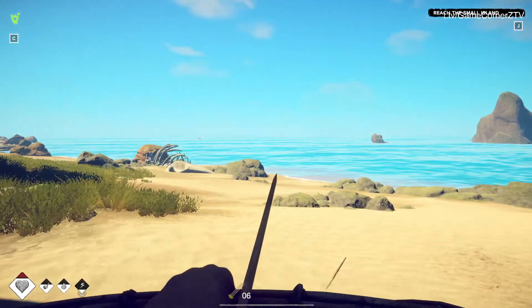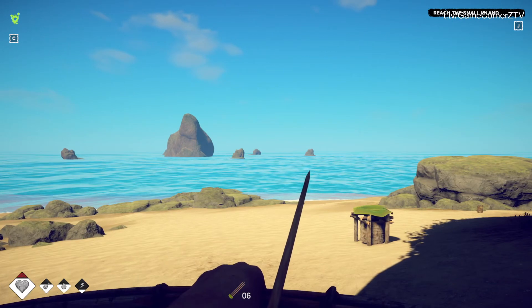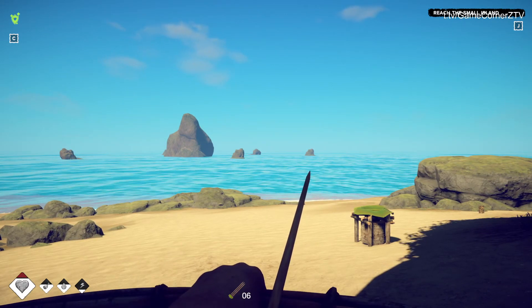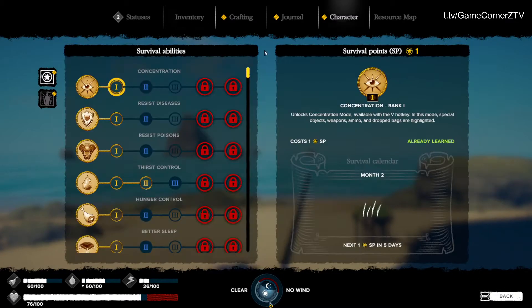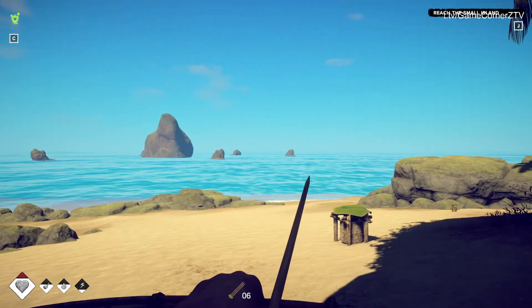I was going to go build a raft and go to a different island, but not yet. I want to get my character skills up first. When you go out to sea, it takes a while to get somewhere and you get thirsty and hungry. I have my thirst control at level 2 now, so I want to get that to level 3, and hunger to level 3, before I do that. But we'll see.